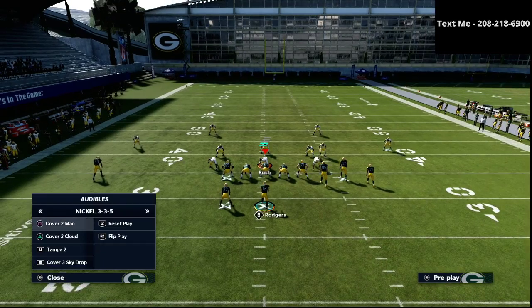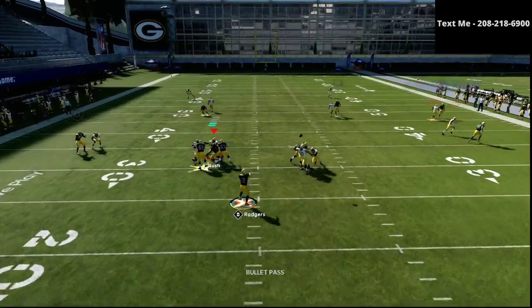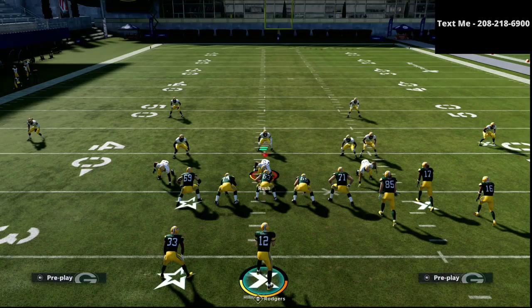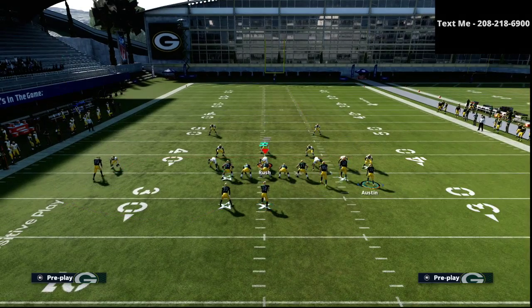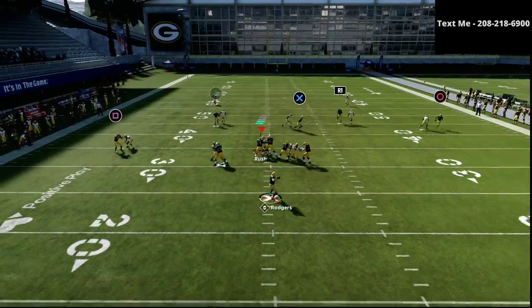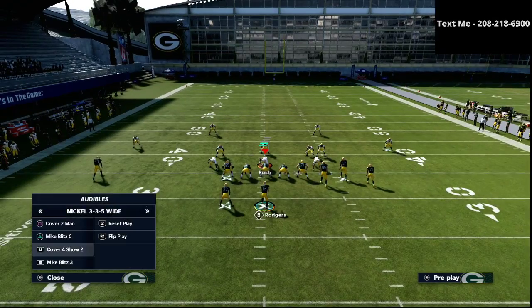The one thing this play is going to struggle against is man coverage. If they run man, the right side of the field is pretty much taken care of. You might occasionally get the circle receiver over the top, but the defense can take away a lot. So if you know they're running man coverage or there's a tendency toward it, I'd recommend putting that tight end on a 5-yard out route — it's one of the easiest ways to beat man coverage, and it's also a nice opportunity to beat the zone as well.